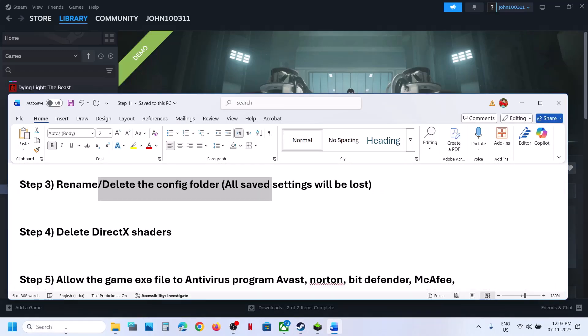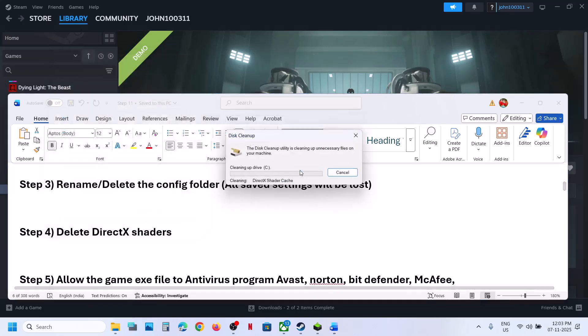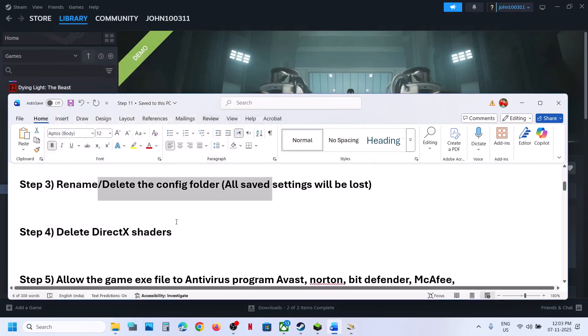To delete DirectX shaders, type 'Disk Cleanup' in the Windows search box and click on Disk Cleanup. Here you can see DirectX Shader Cache — put a check on it. You can delete everything as these are temporary files. Click on OK, then click on Delete Files. Once done, relaunch the game and check.